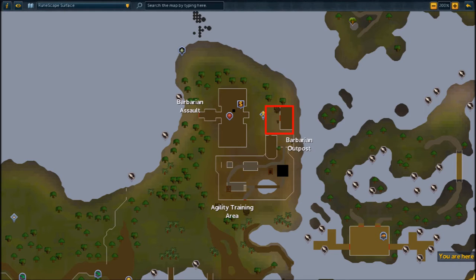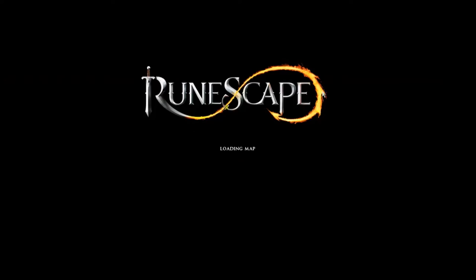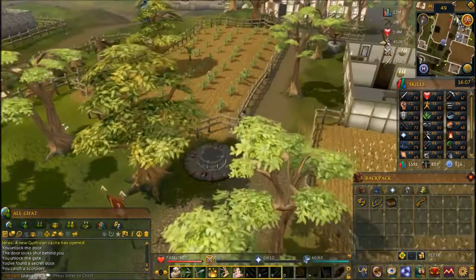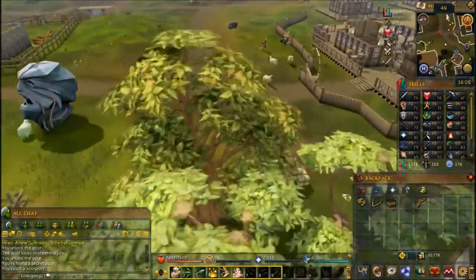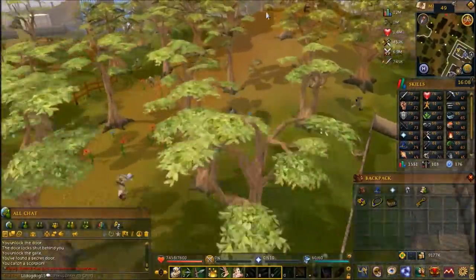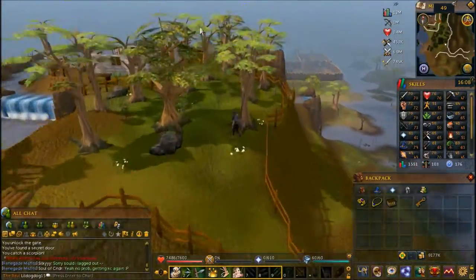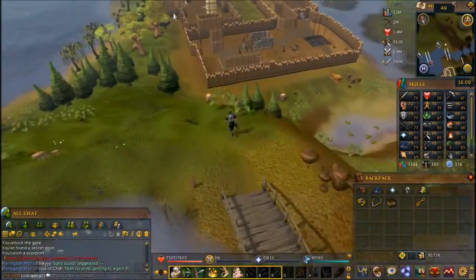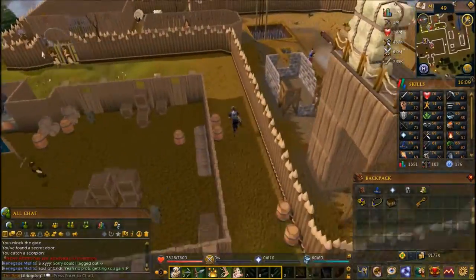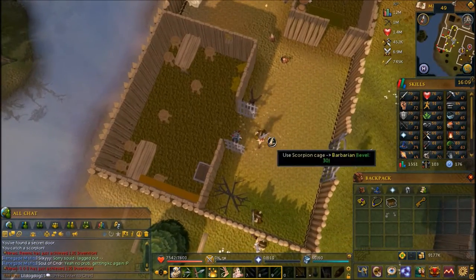If you have a games necklace you can teleport there easily, but if you don't, the fastest way is to home teleport to Ardougne and walk there. It's right by Baxtorian Falls. You have to walk past the Dwarf Outpost where you completed Dwarf Cannon. If you haven't done the bar crawl mini-quest you need to have completed that to get to the scorpion. If you have, go ahead and proceed through the gates. In this room right here is where you're going to find the scorpion — use the scorpion cage on it.